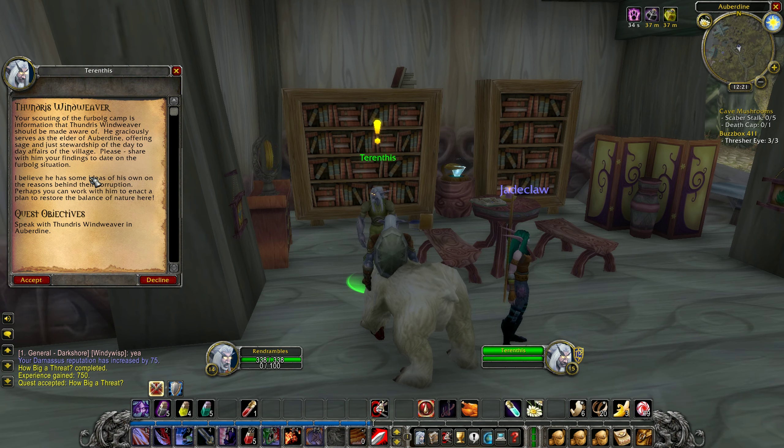Your scouting of the Firbolg camp is information that Thunderous Windweaver should be made aware of. He graciously serves as the Elder of Aberdeen, offering sage and just stewardship of the day-to-day affairs of the village. Please share with him your findings to date on the Firbolg situation.